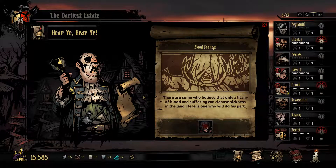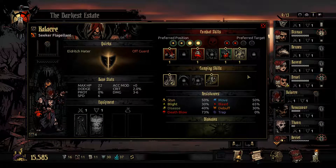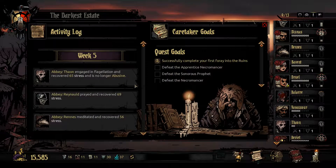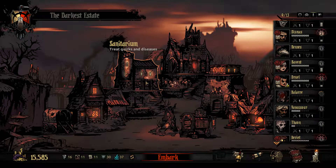With everyone alive! Blood scores — 'There are some who believe that only a litany of blood and suffering can clad sickness in the land. There is one who will do this part.' I didn't know it's possible — I had this event before with someone and never tried it. Off guard — negative speed and dodge. Why does every single adventurer have a negative quirk? Give me a clean one for once! Anyway, that battle dragged on so long — I'm at the 45-minute mark. Thank you for watching, see you in the next part — unbelievable episode!